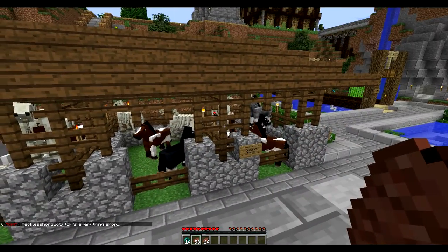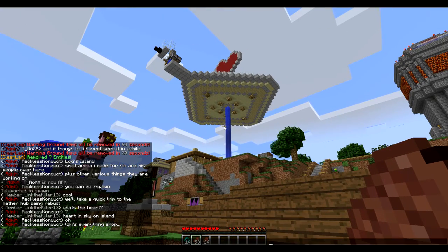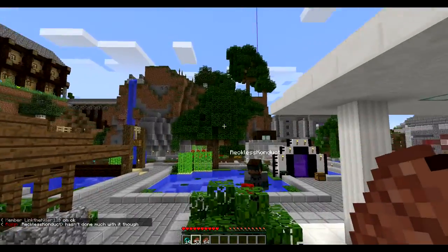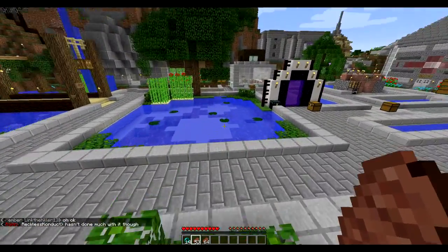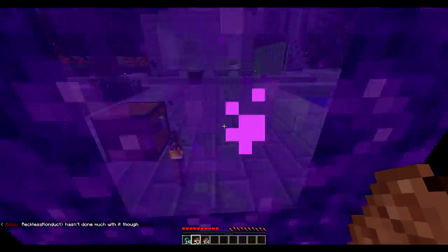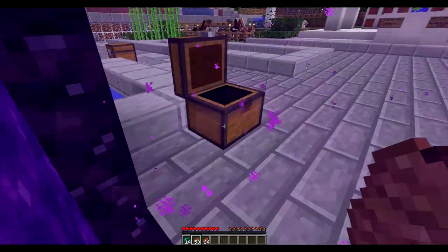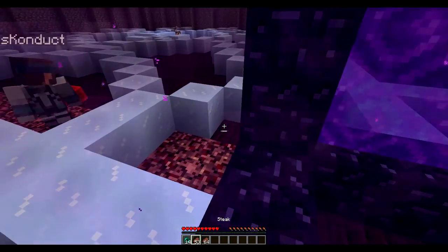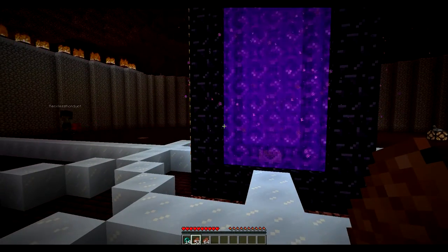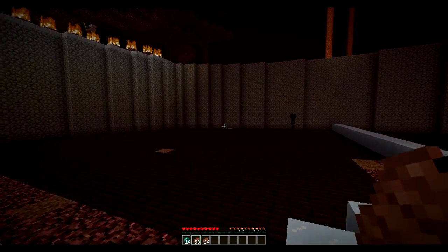I'm not going through there. What's the heart? I really want to know what that is supposed to be - I see water coming down. Low Key's Everything Shop - oh that's part of his shop! I guess we're going to the Nether even though I don't want to. Why is there ice? How is there ice in the Nether?